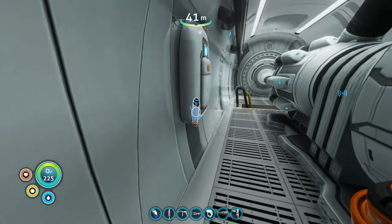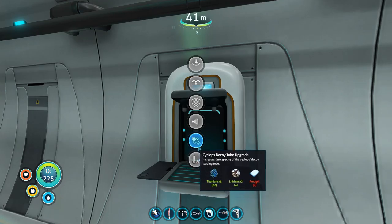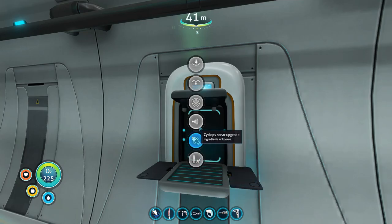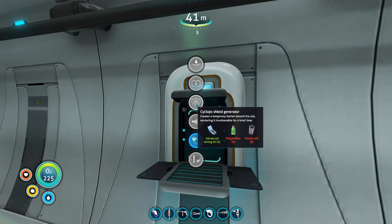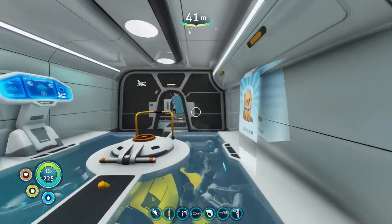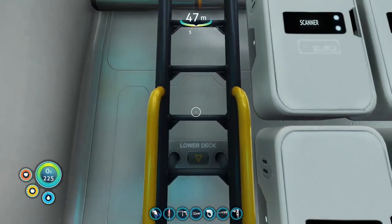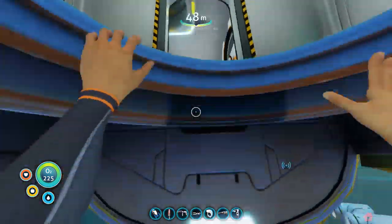So, with our Cyclops back up to full power, I realize there's a fabricator here and we can do some stuff. We can upgrade the decoy tube, but that sounds terrible — I'd just rather have two lithium. We've got the Cyclops shield upgrade module, and all we need is a power cell and Polyaniline. I'm pretty sure we can make Polyaniline because we just got that deep shroom, and I'm pretty sure you need deep shrooms to make Polyaniline.